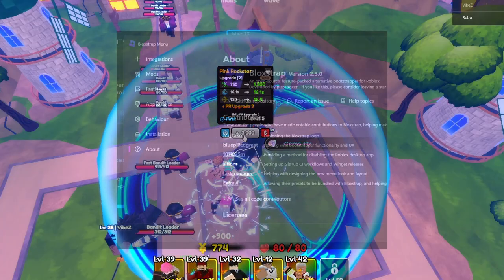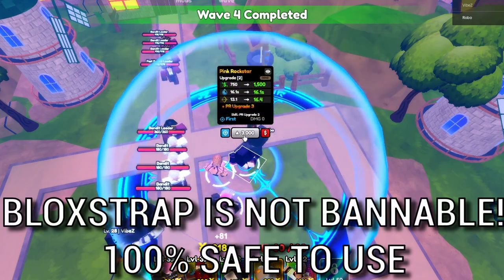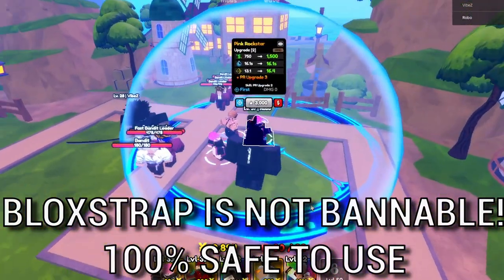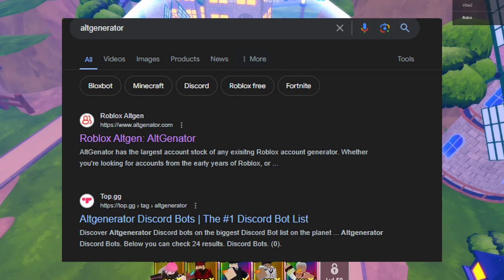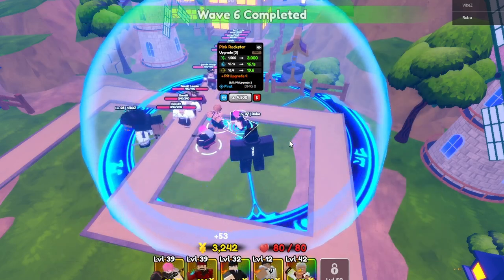You'll need two things before you start. You need a lot of alt accounts that are over 30 days old, because the account needs to be over 30 days to redeem codes, and the codes give a ton of gems. You can go into a random Discord server for alt generators for Roblox, but it's a bit sketchy, so be careful.